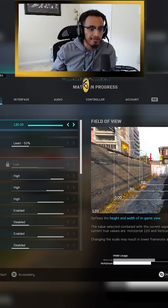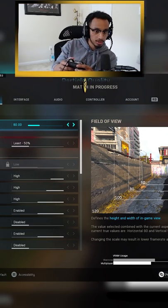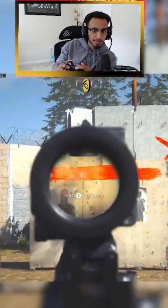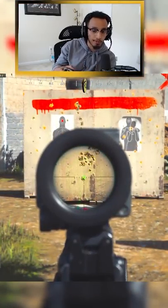I'm going to go to my graphics, my quality. I'm going to turn my field of view down to 80, which is exactly what it looks like when you are on console. And the recoil is much more exaggerated. This is me controlling the recoil from 80 FOV.